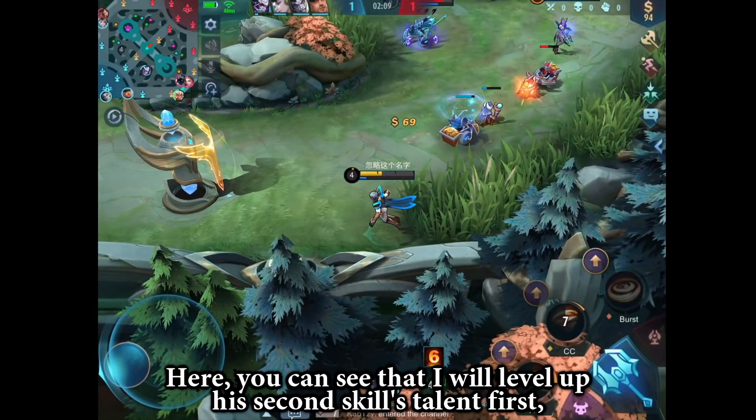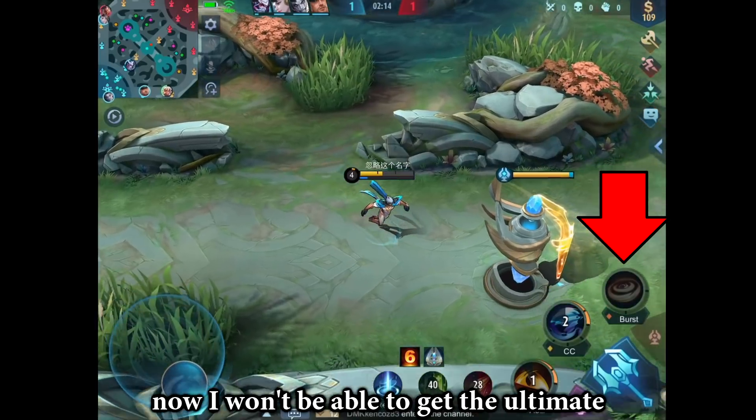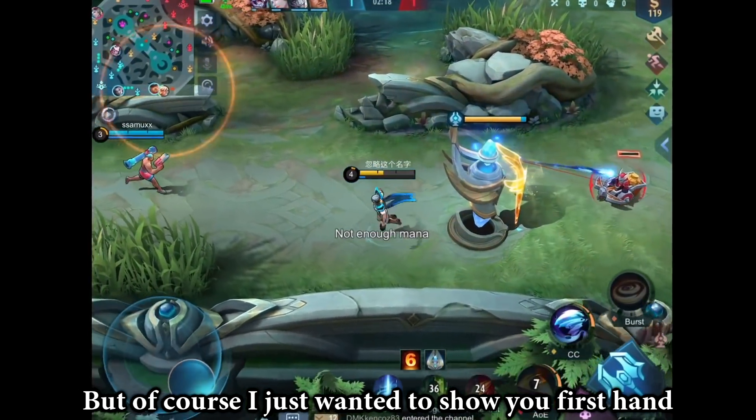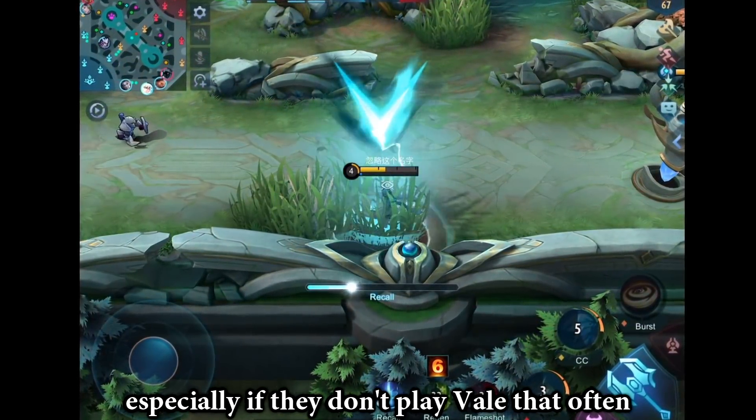Here, you can see that I would level up his second skill talents first, but because I leveled up the first skill at level 3, now I won't be able to get the ultimate. But of course, I just wanted to show you firsthand — this is a silly mistake that some players make, especially if they don't play Veil that often.